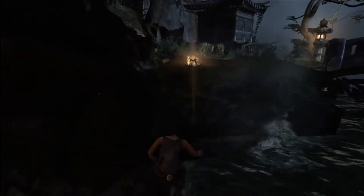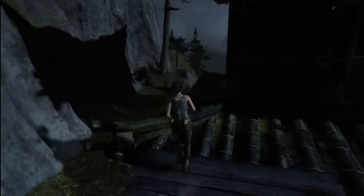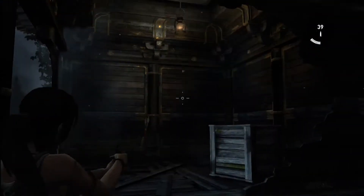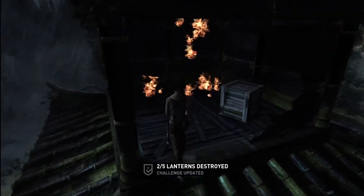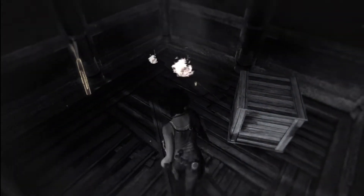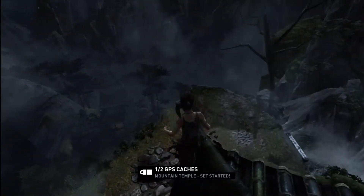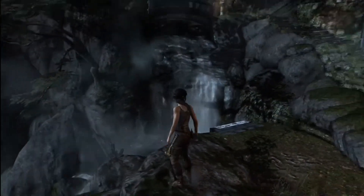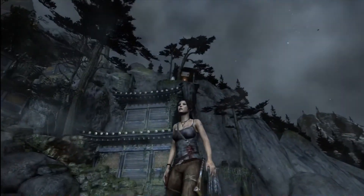After that's completed, head straight back out and we're going to jump across to this little pagoda hut and on the roof here you'll be able to see a lantern. This is also where we're going to find our first GPS cache. The lanterns are for the challenge, and one of the lanterns is found automatically during the story mission — it's unmissable, you need to destroy it to get through a certain area. So that's where the fifth lantern will be; I'll only be showing four of them in this video.